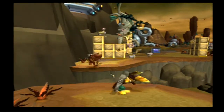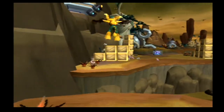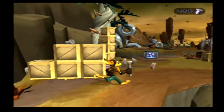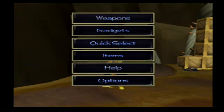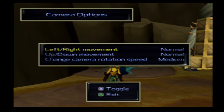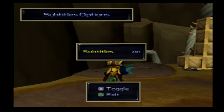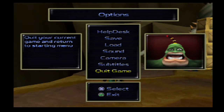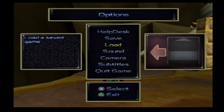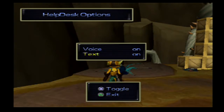I think if you hold L2, it will make you look and you could still use the combo strike. I need to see something. Camera - oh, that's why. Put it on fast. Reverse? No, just keep it on normal. Subtitles - yes, we will need subtitles. And that goes back to the menu. That's if you want to turn on the help desk voice and the text, but I'll keep everything on.